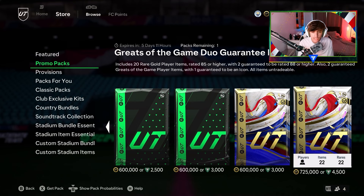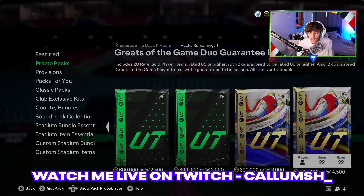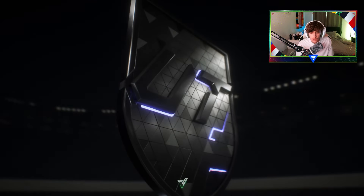Alrighty guys, as you can see, we've got the Greats of the Game Duo Guarantee Pack. It includes 20 rare gold player items, 85 or higher, with two guaranteed to be 88 or higher. It is also guaranteed that we get two Greats of the Game players, one of which being an icon. So let's get into it — 100% guaranteed that. I'm hoping we can get at least two, but I don't know about the luck that EA gives us, so yeah, let's go.